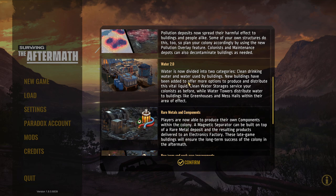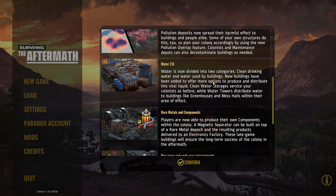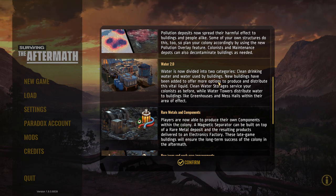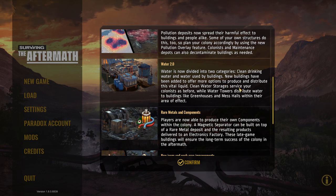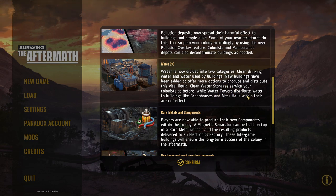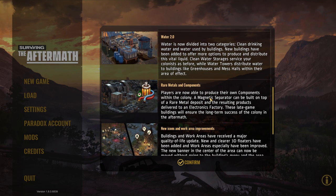Water 2.0: water is now divided into two categories — clean drinking water and water used by buildings. New buildings have been added to offer more options to produce and distribute this vital liquid. Clean water storages service your colonies as before, while water towers distribute water to buildings like greenhouses and mess halls within their area of effect.